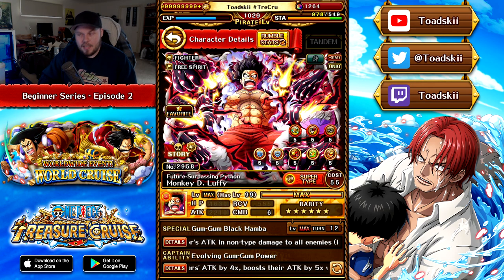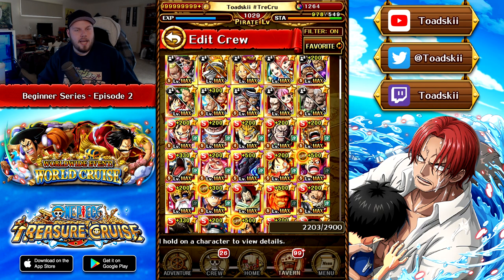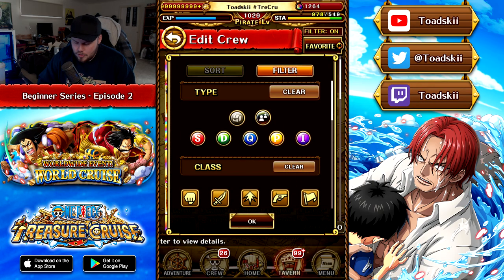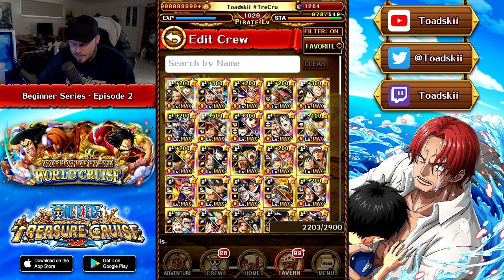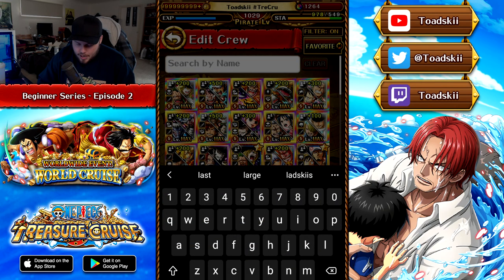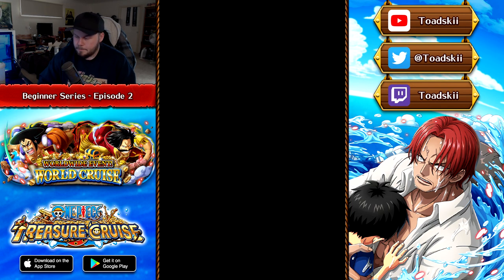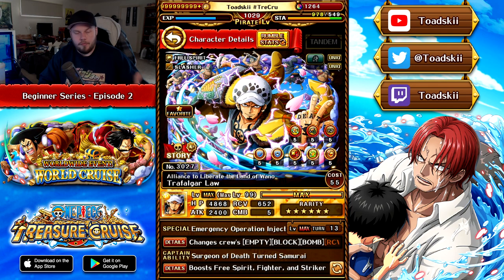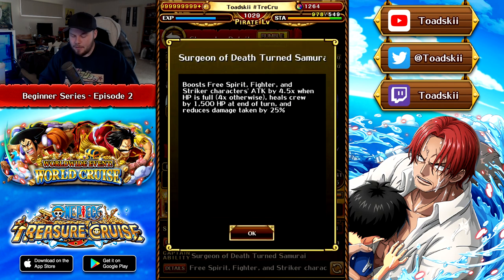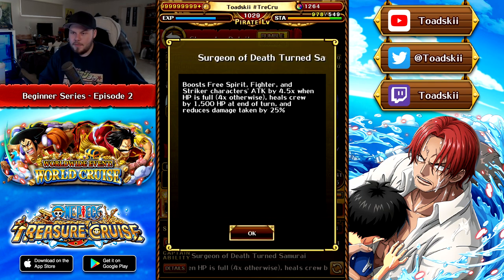There are different types of captains aside from color-based ones. Looking at Trafalgar Law — we can filter by Law using the new search functionality — he is a Psy character but also a Free Spirit and Slasher, and his captain effect boosts Free Spirit, Fighter, and Striker characters' attack by 4.5x with full HP, and 4x otherwise, with additional damage reduction and healing effects. So you've got captains that boost all characters' attack like Gold Roger, captains that boost colors, and captains that boost classes.